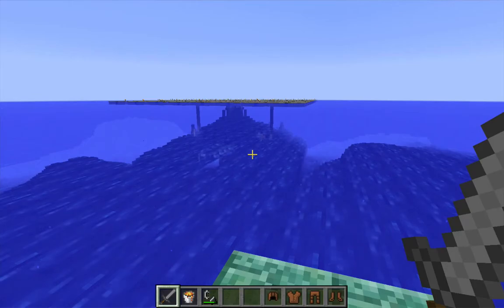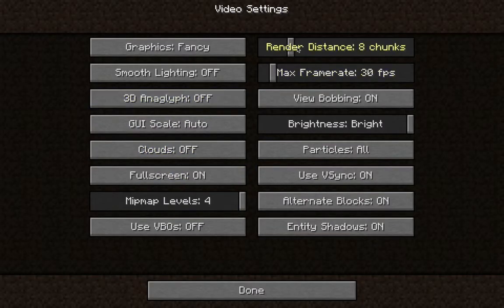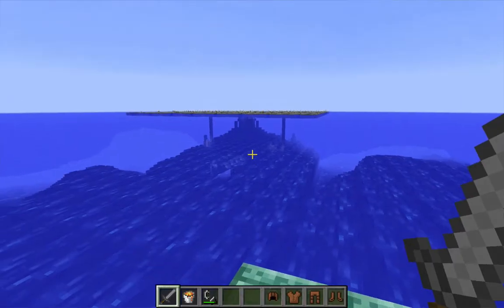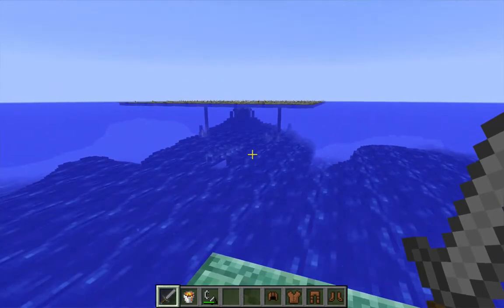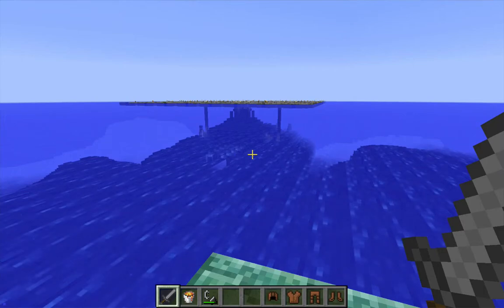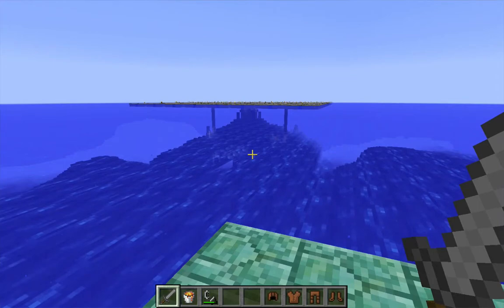That was probably a result of my render distance being 8 chunks. If your render distance is fewer than 10 chunks, it pretty significantly affects mob spawning. So if I had set it to 10 or 12 chunks, I would have expected to encounter more guardians inside the monument, though not so many more that it would have been impossible to drain the water. But still, I would have expected to see more than 10.